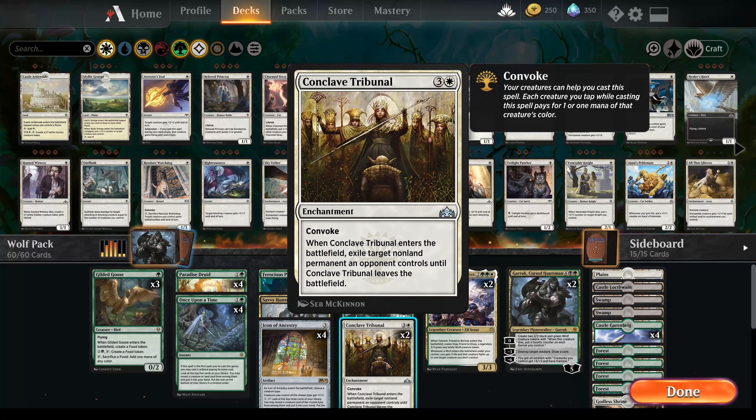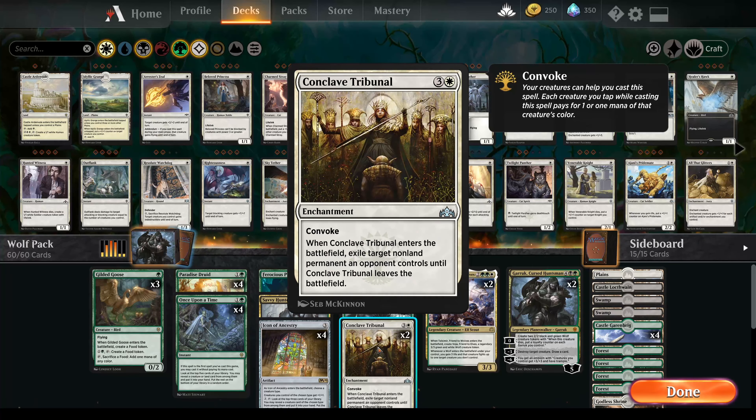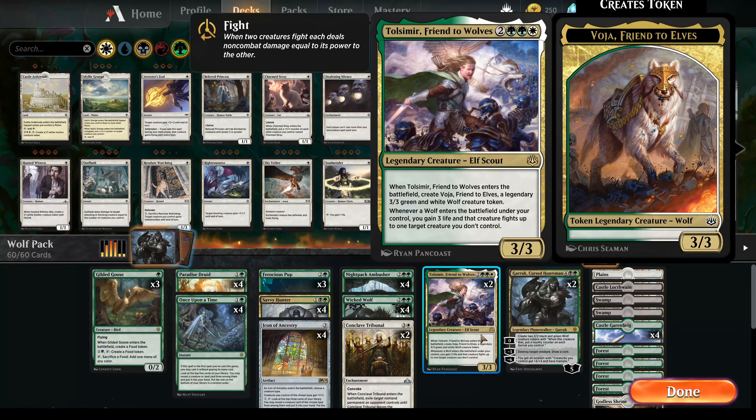For plain removal, a good card all around — Conclave Tribunal. We have so many creatures in our deck that this card can be played quite early in the game, and it can take out any permanent: not limited to creatures, planeswalkers, or artifacts alone. It looks expensive, but because of its convoke ability we can play it quite early. With a Gilded Goose out it becomes a 3-cost, and with a druid as well, it becomes just a 2-cost card for that power.